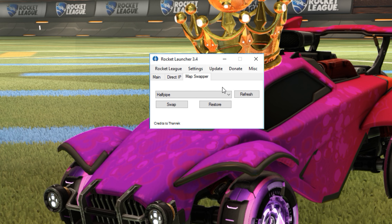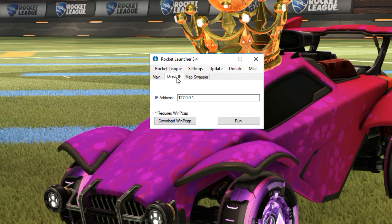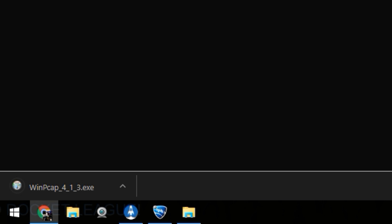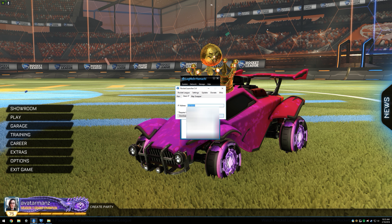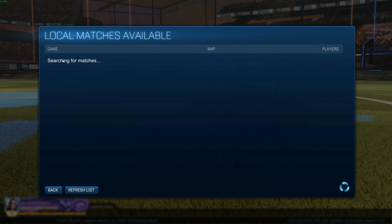They should click on Load Mods and they should also swap the map in this order. But now your friends to join you are going to go to the Direct IP tab, click on WinPCAP — you should install that on your computer. Then they're going to copy my IPv4 address, paste it into this box here, and click Run. Go to Play, Play Local, Join Local Lobby, and it'll pop up here. That's pretty much it.